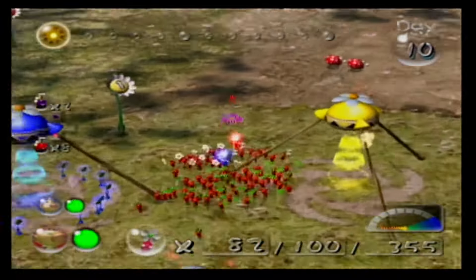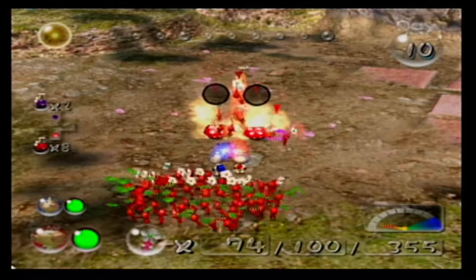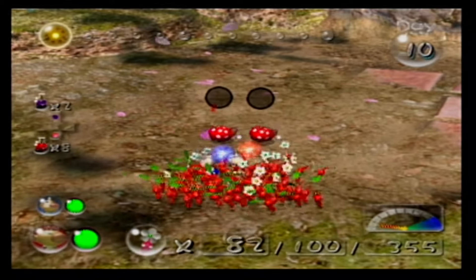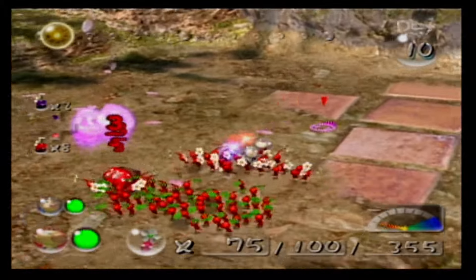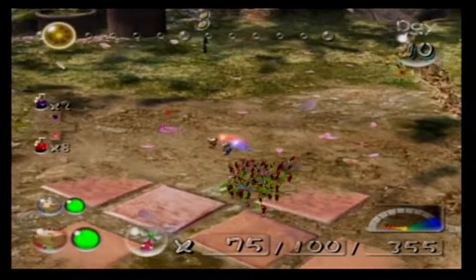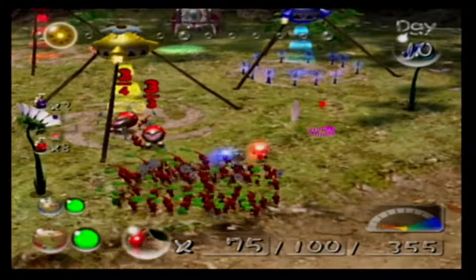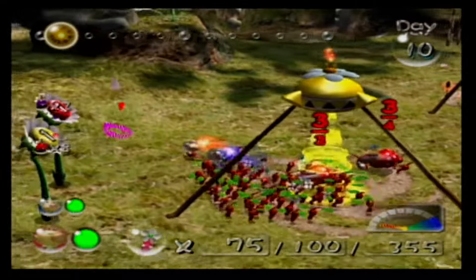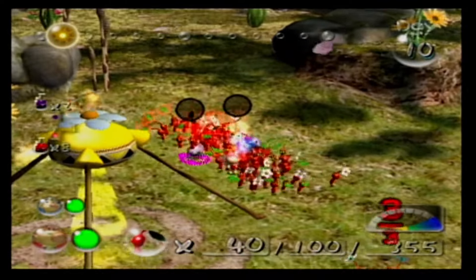I know that the hazards for Snagret Hole say Water, Electricity, and Poison, but I'm not going to fully listen to it — I'm bringing reds also. I might find purple and white in there, but I'm bringing my whites with me. Purple aren't always necessary. They're kind of a liability — they help you and they kill easily, but I don't want to lose them because they're not as easy to come by.